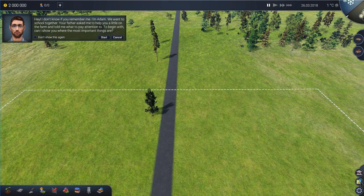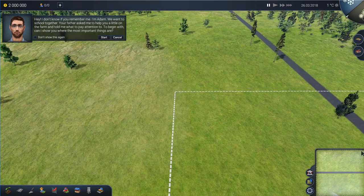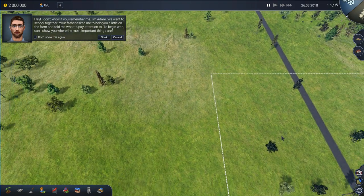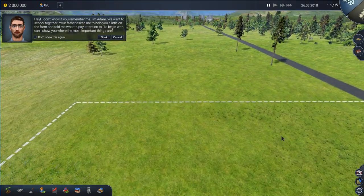We have a mini map down here, which is actually relatively useless because you can see that there is a road running right through the centre of your farm, which is in the completely opposite direction in the mini map. So the mini map is always oriented in one particular direction, which is not the direction that you start off in.